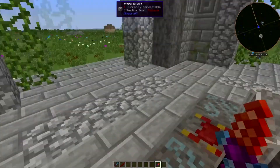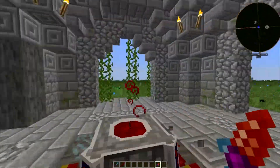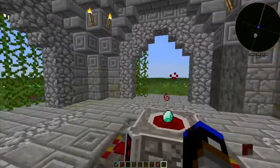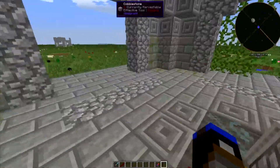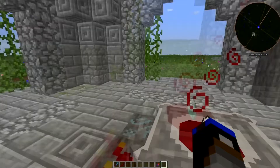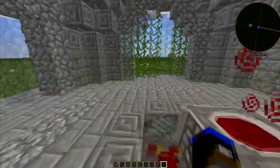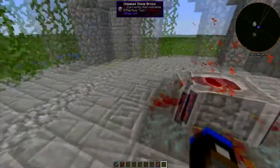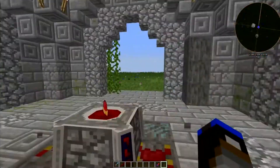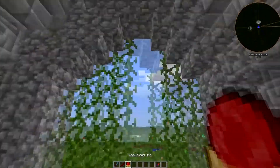This is pretty much the main way of crafting most stuff in this mod. There are rituals and everything but I can't remember the rituals, so that will probably be episode two for Blood Magic. I'll do it in instalments — step one, step two, step three and so forth. And here we go, we have our weak blood orb.